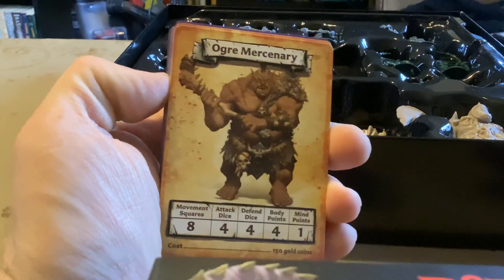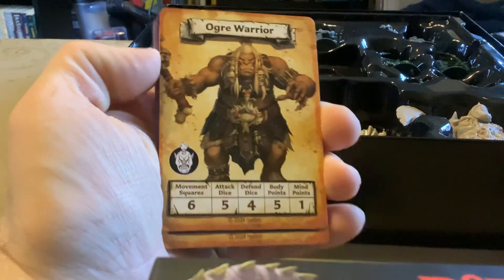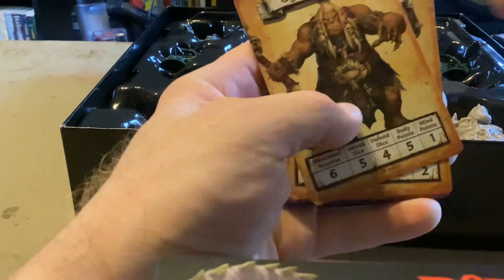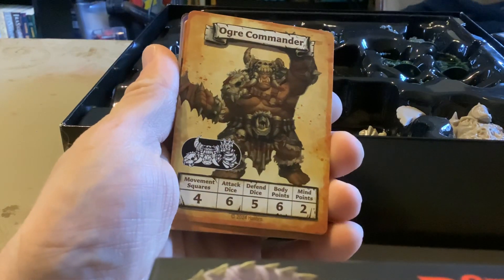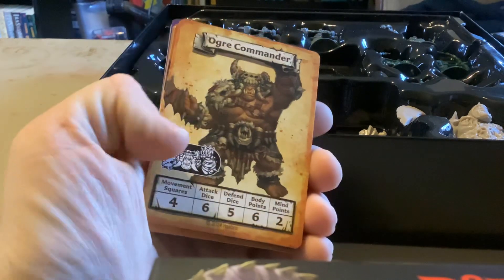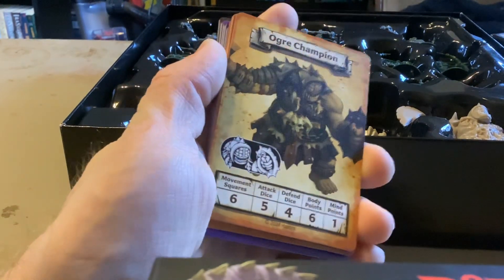You get into the ogre mercenaries — similar to the mercenaries in previous expansions — so you can hire an ogre mercenary. The monsters you go up against, the main ogres, are hefty with their stats. The ogre warrior has five body points, attacks five and defends four. The ogre commander has six body points and two mind points.